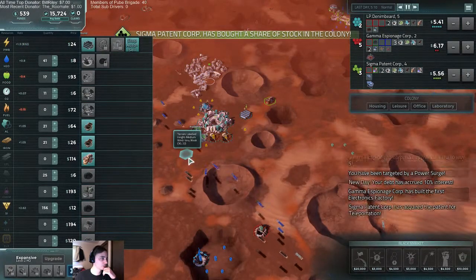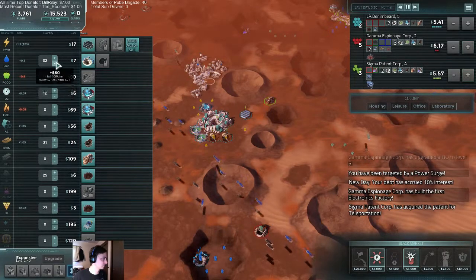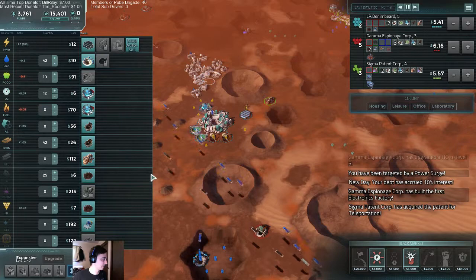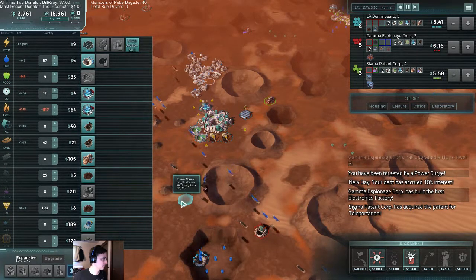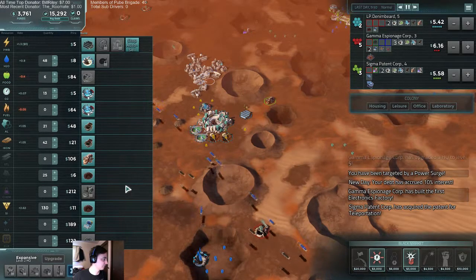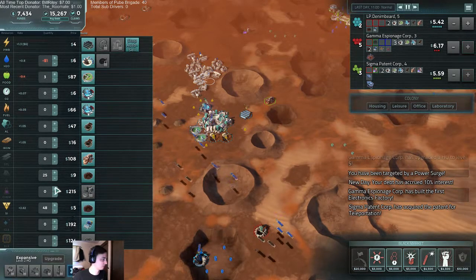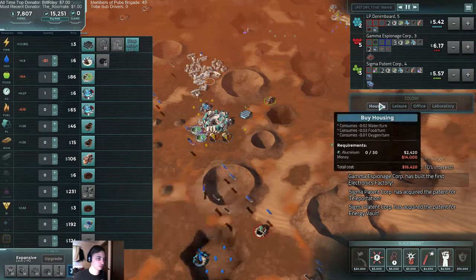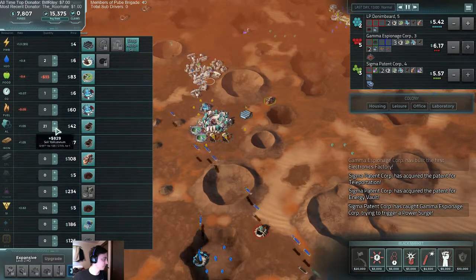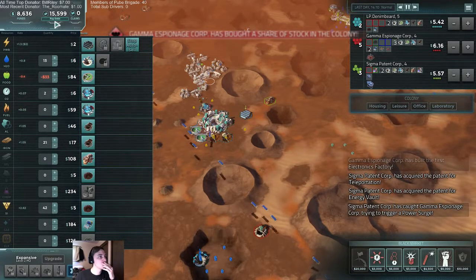And speaking of which — that could be a problem for us. They have four, I've got five. We just need to get through a few more hours here, or find something to sell. No pressure. Let this be a lesson: screw with us and we screw with you. We're not even close. We have to get through ten hours.